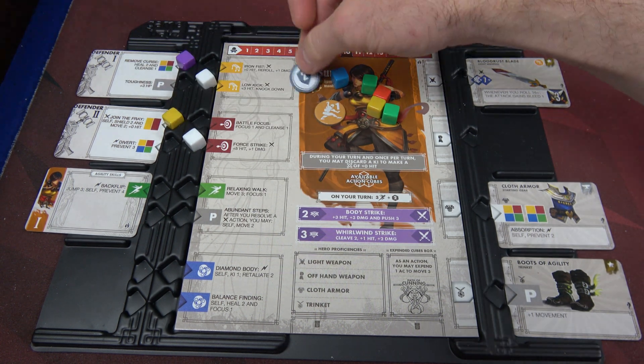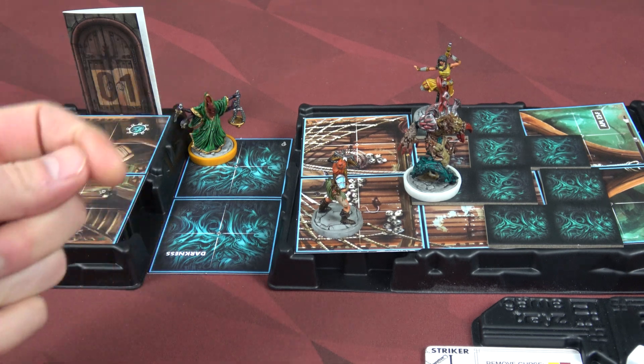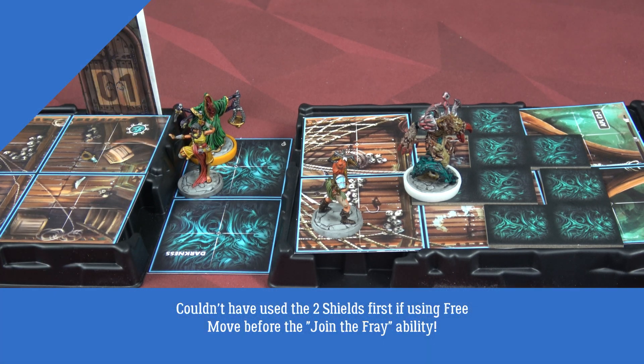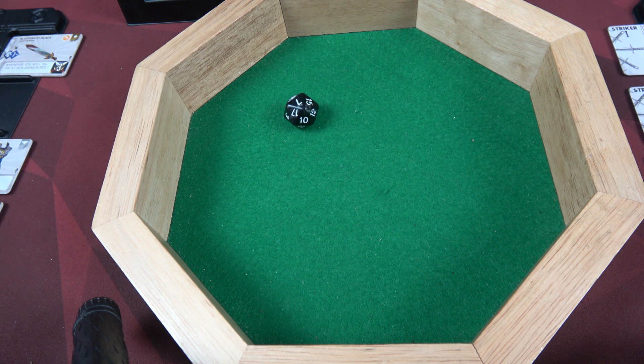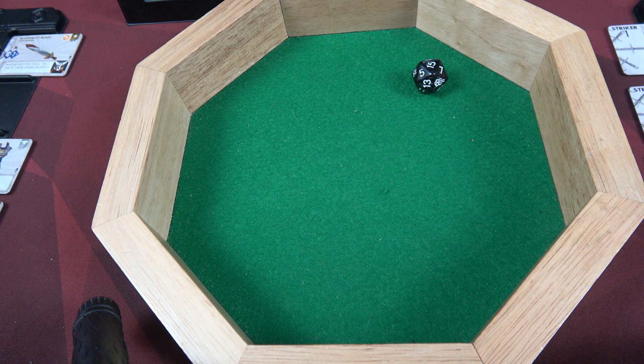Sun's going to start by joining the fray - grab two shields, move, and attack. Like a ray of hope, faster than a ray of light, the shining sun comes back to life. She uses her free move first, moving four into the darkness. I have two shields to block that damage. Then I start join the fray, moving up and attacking our cultist. Our elevation and darkness bonuses cancel each other out. I got a seven just barely - she did it. Three damage brings our cultist down to four health. We're going to use our melee cube for iron fist - plus one damage and a reroll. I got a 15, that's enough, four damage. Our cultist is dead.